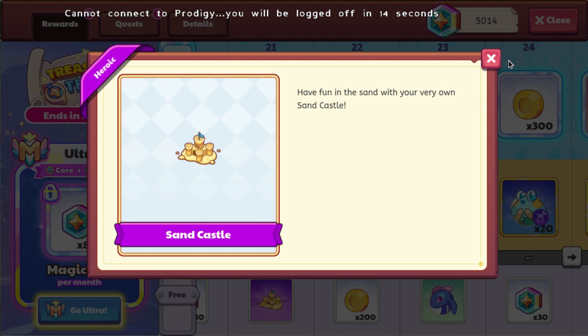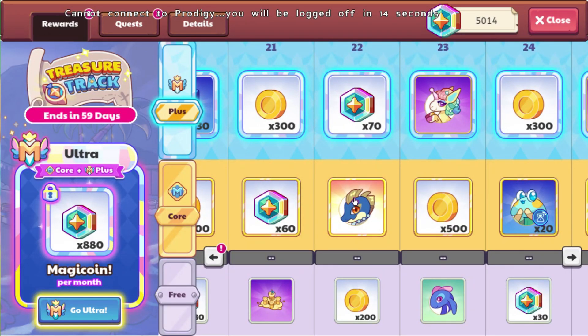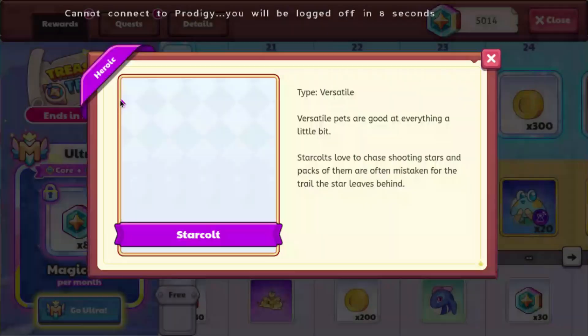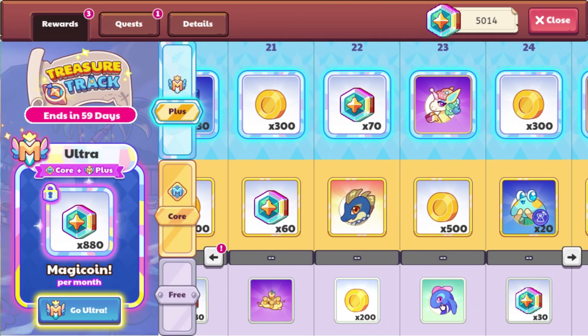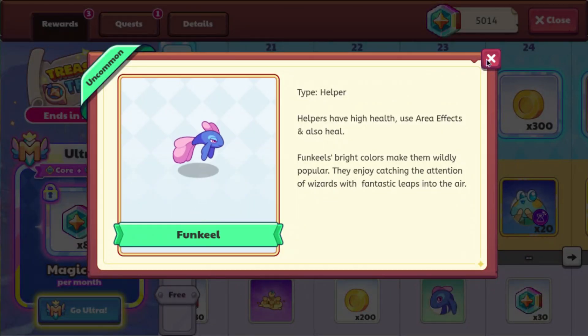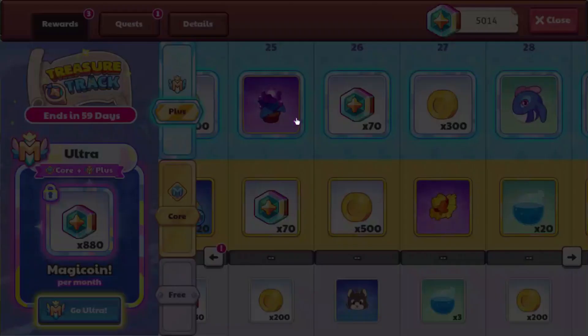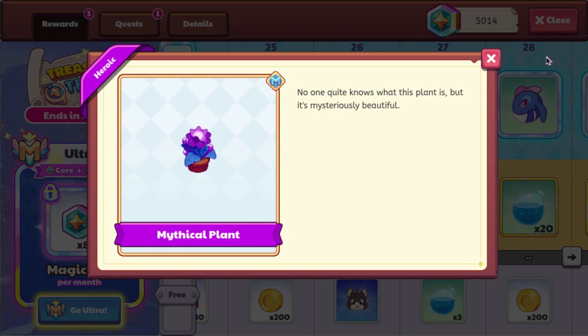You can get the sand castle, which I believe used to be for ultimate membership — you could get the sand castle — but now anyone can get it. You can also get aqua dial, and the new head which is called star cult. I'm about to crash out of this game. And then you can also get a third funk eel, for some reason, if you're a plus member.